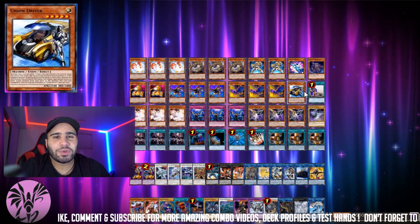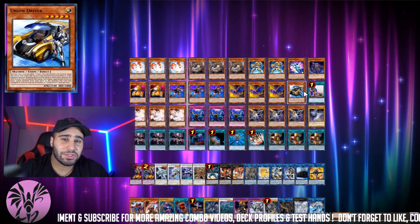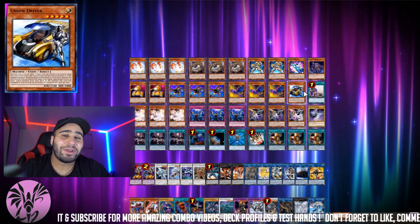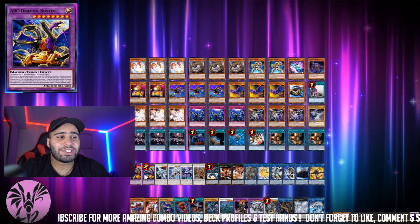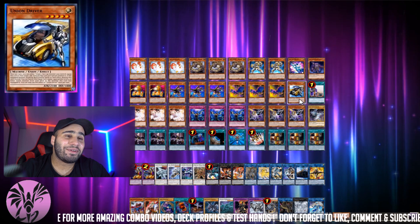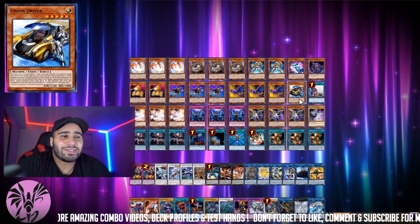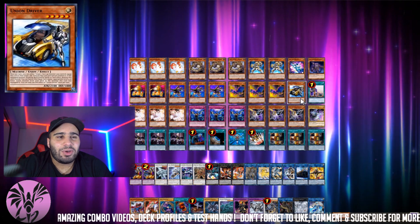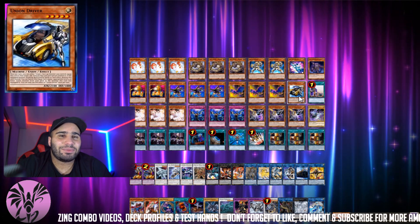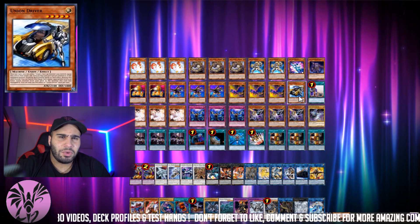Then of course the Union Driver, which isn't the best to open. Someone actually reminded me that this card has 2100 attack so you can revive it back with Xyz. It would have been really nice if you could special summon Buster back with an Xyz, but once again you can't always have everything. The Cyber ABC synergy — I don't know how good it is. It could be there, but being able to send two letters with Rampage is pretty fantastic.